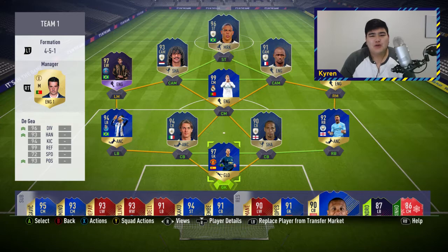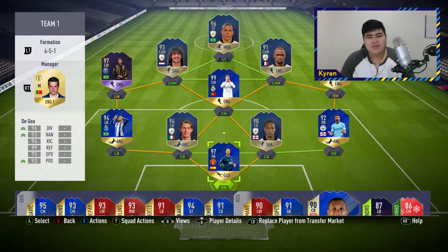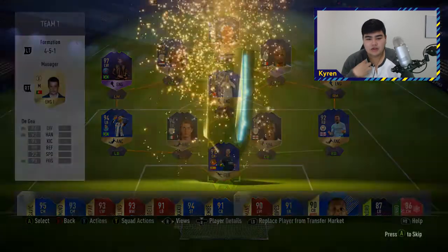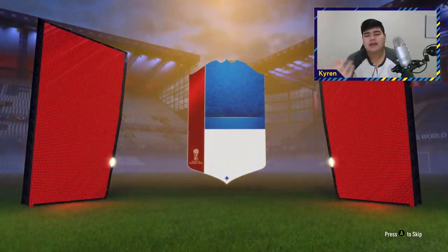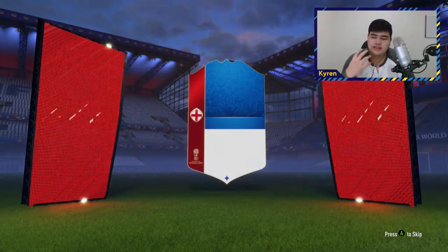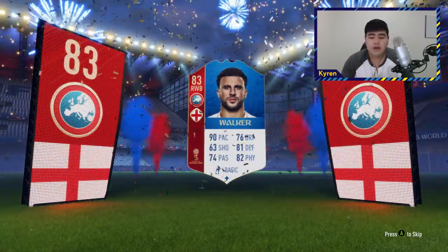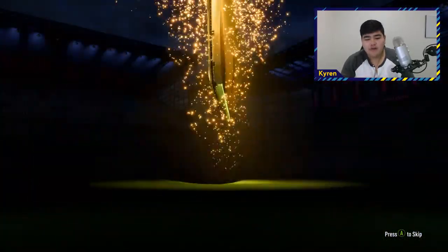Welcome back to another episode of the FIFA 18 Road to Glory, episode number 90. Today we are going to be picking up one last addition to our mega team to seal it all off — pretty much make it the best team in the game. This is probably the most meta setup for my gameplay, and getting this card was just a necessary thing. It pretty much completes the road to glory. But first, we have a whole bunch of World Cup packs to open.